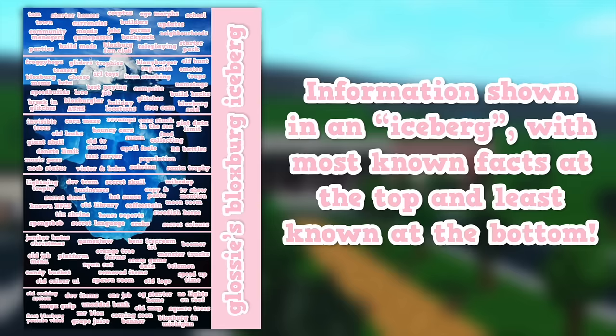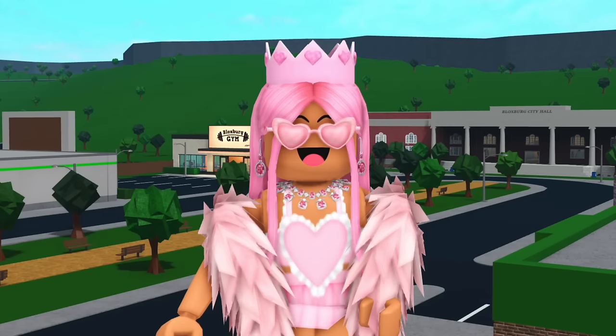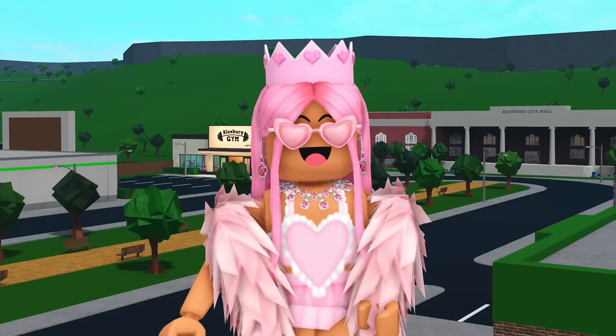If you don't know what an iceberg chart is, they're a form of information chart that looks something like this, made over the top of an image of an iceberg. They have different sections starting from the tip of the iceberg to the bottom. People make these based on games, movies, and more, and how it works is you put the well-known facts at the top, and as you get further down, the facts get more unknown until you reach the bottom, which has the most unknown information about that topic.